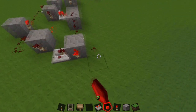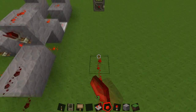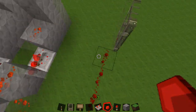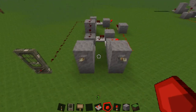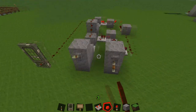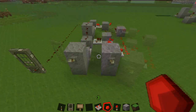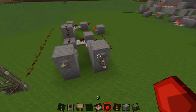So what we do after that is just run a line of redstone straight to the door. And so if we reset this, you will see this does not work. The only way to get this door to open is to do it in the correct order.